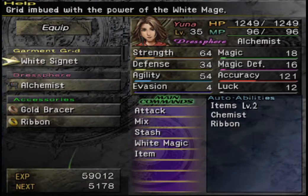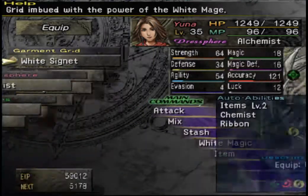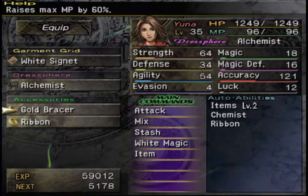All right, so here we go. I've decided to make use of the White Signet garment grid for a change to give Yuna access to her white magic skills. Got her set up on Alchemist, with the Gold Bracer to boost her maximum MP by 60% — a nice hefty buffer because we could potentially be using the Protect spell upcoming. And got her with the Ribbon there to protect against all statuses except death, but fortunately none of the fiends in the upcoming area use death.